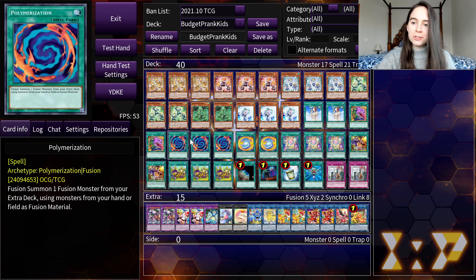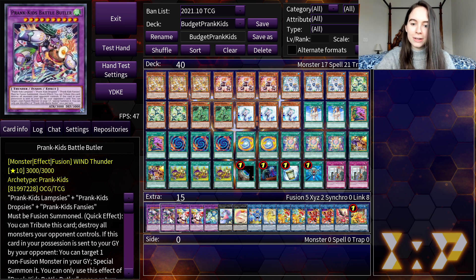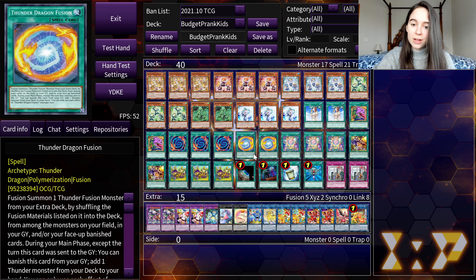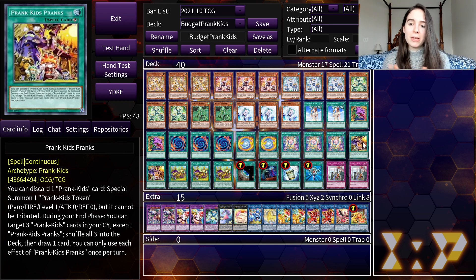We are running three copies of Polymerization for obvious reasons, because this is a fusion-dependent deck. We are also running Thunder Dragon Fusion, which works well with Corridor and helps us get Battle Butler. It helps us recycle our cards and get our Meow Meow back. Next up, we are running Prankids Pandemonium — three copies. This card lets you fusion summon a Prankids card with monsters from the hand or field, effectively like Polymerization. After you do this, you can only normal or special summon Prankids monsters for the rest of the turn. Also note this card does not say once per turn, so you could use it multiple times in a single turn. Prankids Pranks is also good in a drawn-out duel, letting you recycle cards and get an extra draw.